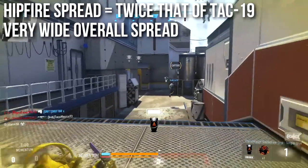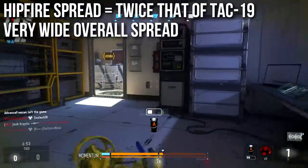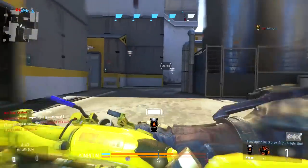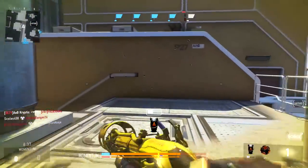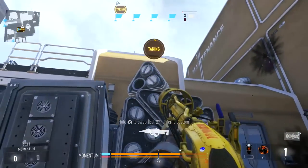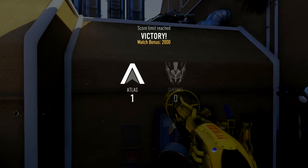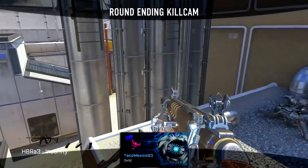The Blunderbuss has another major downside: the hip fire spread is very poor, twice that of the TAC-19 and other shotguns. The spread is very wide — fitting for what's themed like a pirate's blunderbuss cannon. At close range this can occasionally help if you're slightly off-target, but if enemies get just a little further away it works strongly against you. You can be perfectly on target but have the spread so wide that only 2 or 3 of the 20 pellets hit, which may not be enough to kill.